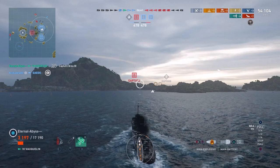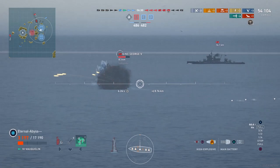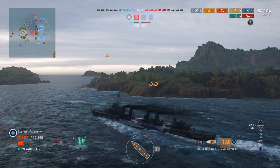At the moment there's not much between the scores — it's very close — but Eternal Abyss is probably going to start making a push towards the central objective. His team is holding a point advantage and it's creeping up as they have one additional objective. He's taking advantage of being behind this island to get a quick shot out on the enemy battleship.